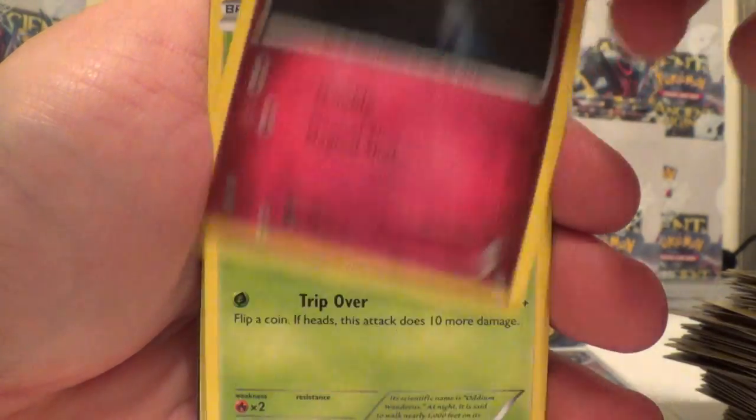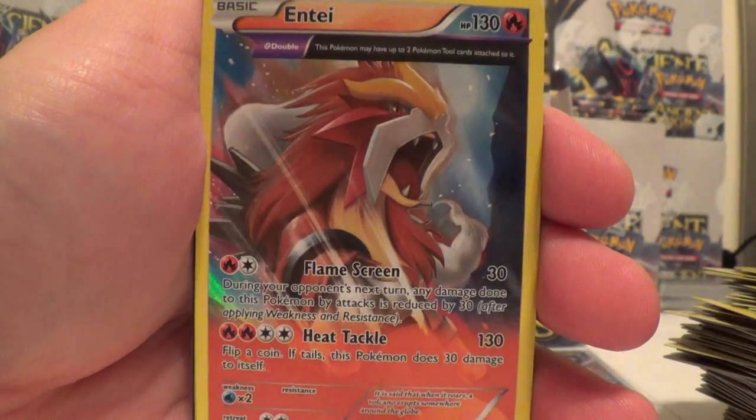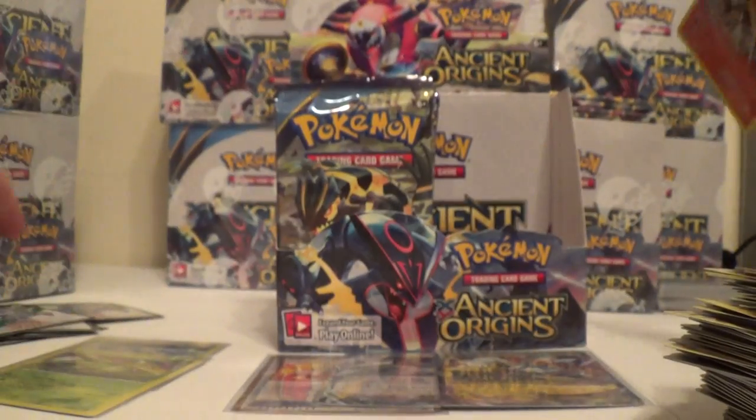Golurk, Ralts, Oddish, Inkay, Kombi, Infernape Spirit Link, and Entei Hollow. Dangerous Energy, Porygon 2, and Rotom.